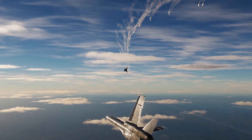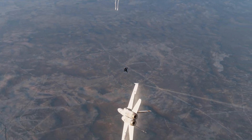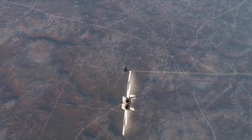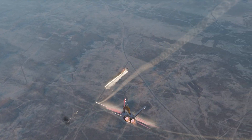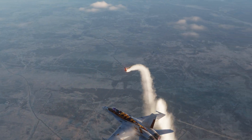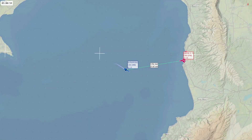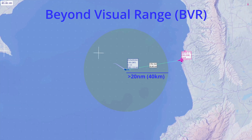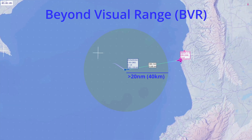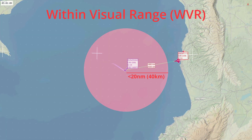Basic Fighter Maneuvers, or BFM, are the foundational techniques used in fighter tactics. They are not a set of canned maneuvers but rather a dynamic combination of rolls, turns and maneuvers to create or solve BFM problems. With advancements in technology, the real-world application of BFM is becoming less common as engagements increasingly take place in the beyond visual range arena. Missile developments aim to eliminate the possibility of within visual range engagements, commonly referred to as dogfights.